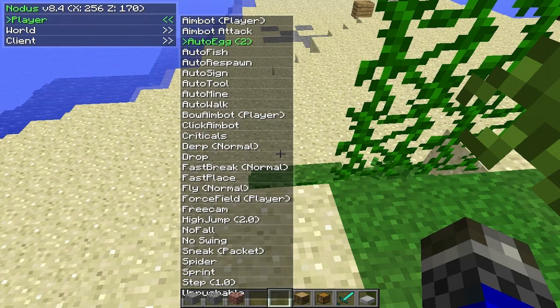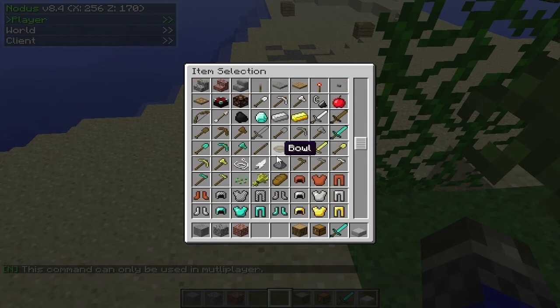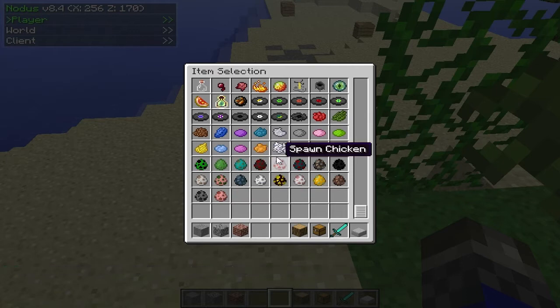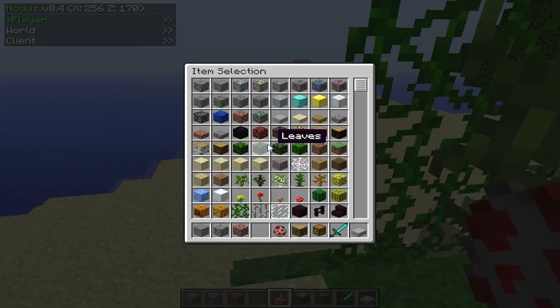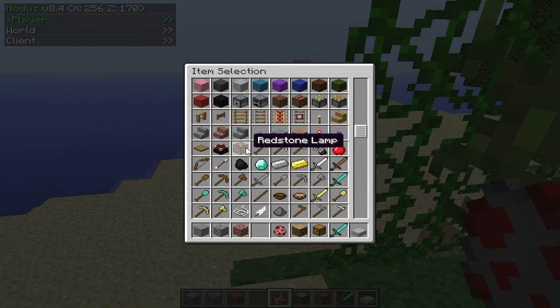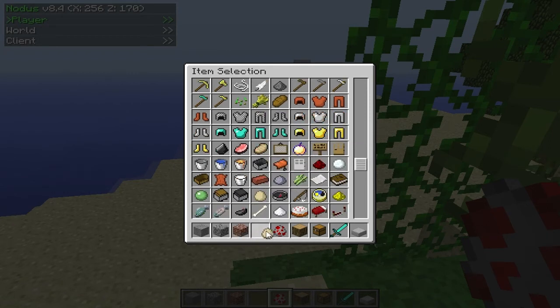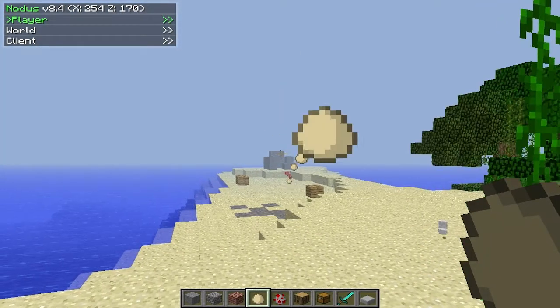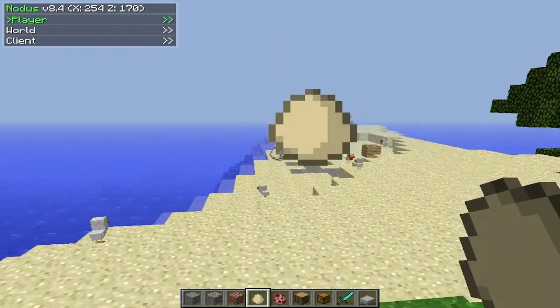There's eggs and auto-throw — this is just for trolling. Say you have a stack of eggs or something. You just click it once and it'll just keep throwing eggs. That's pretty cool.